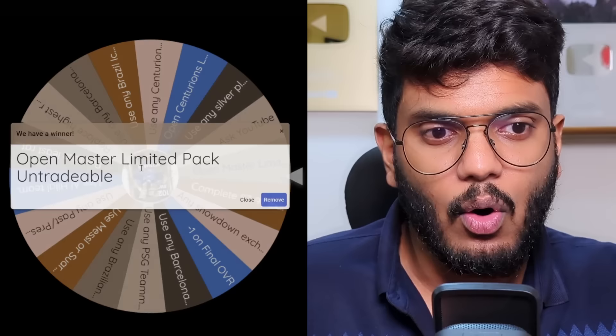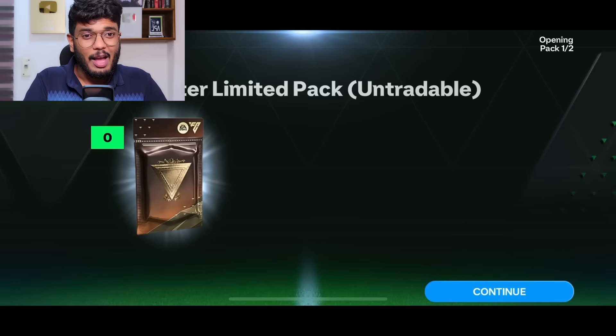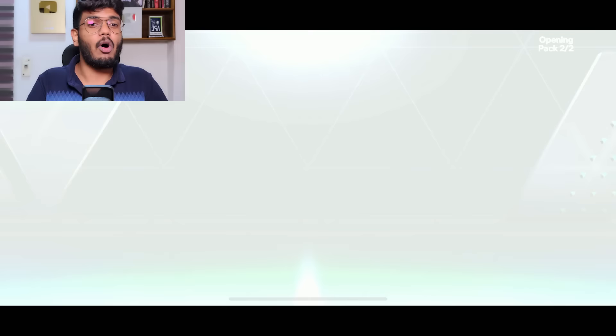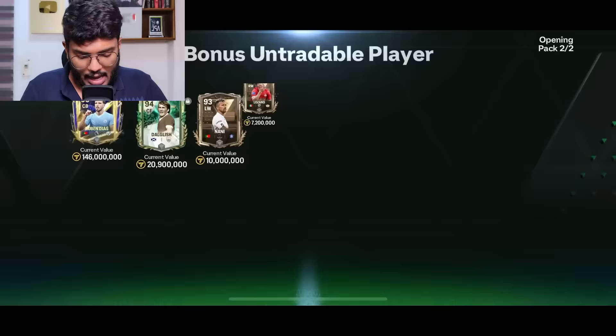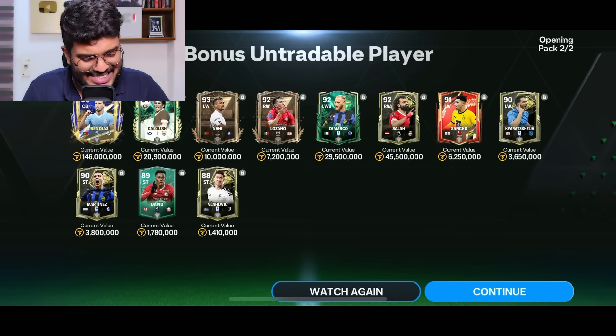Time to spin the wheel for the first time — it's 'Open Master Limited Pack Untradable.' That's not a bad one at all. The pack costs 1,500 FC points for 290 to 97-rated players. We get a bonus untradable player pack — a Centurions Portugal player who's Nani, but I'll save that left-wing spot for Messi or Suarez. We also got Ruben Diaz Unfadable — that's a mental pack! He's going to be a center back. Welcome to the team, Ruben Diaz!